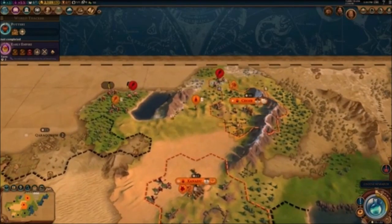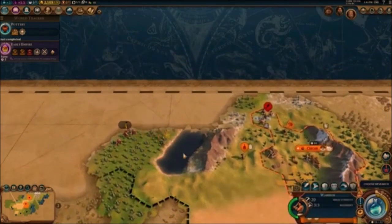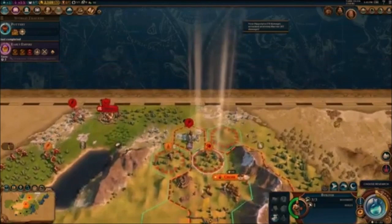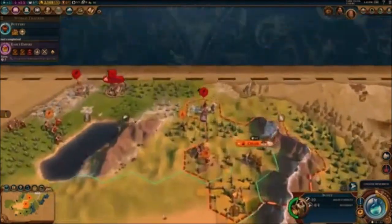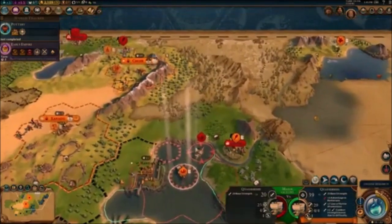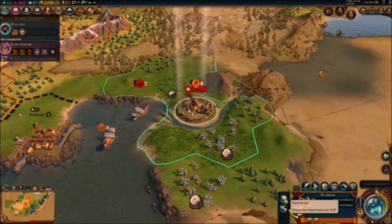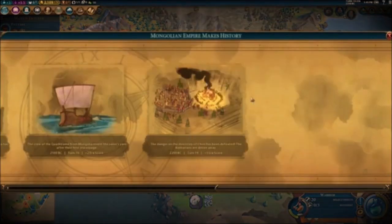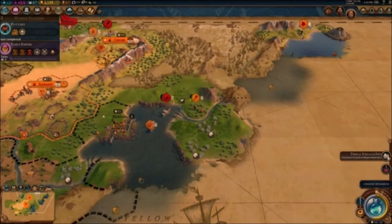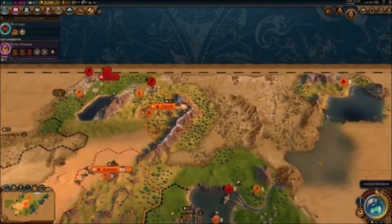Genghis is not happy that my Scout entered his territory. My Scout moves south to avoid conflict. There's a big barbarian encampment blocking my path. Then I figure out how to deal with barbarian clans — you need to 'Disperse the Clan' by attacking them with a unit. I disperse one clan. Now I understand the mechanic!